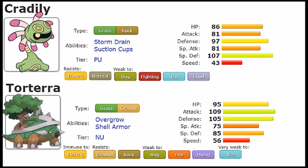Special Defense is 107 on Cradily versus 85 on Torterra, showcasing that Cradily can soak special hits a lot better. Speed is 43 on Cradily versus 56 on Torterra, so while both are slow Pokémon, Torterra is a few tiers faster. Overall, Torterra can be considered more offensively and defensively capable, but Cradily has probably the better defensive typing, and soaking those special defensive hits is really strong for it — since the weaknesses Torterra has don't necessarily focus on physical damage outside of Flying.